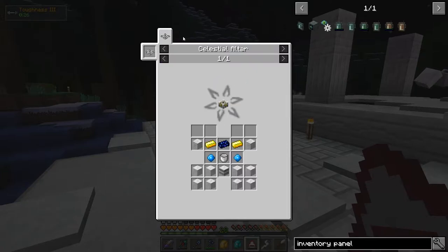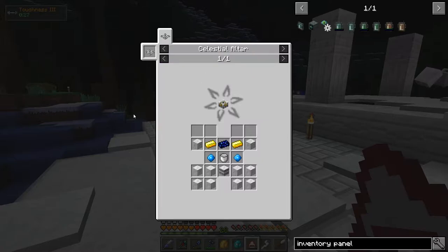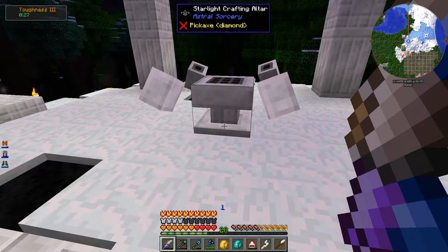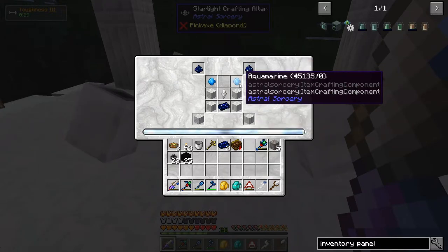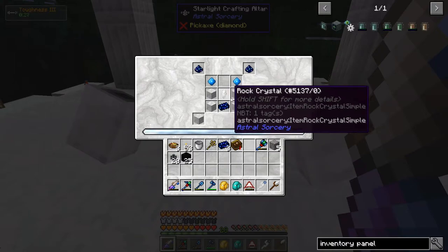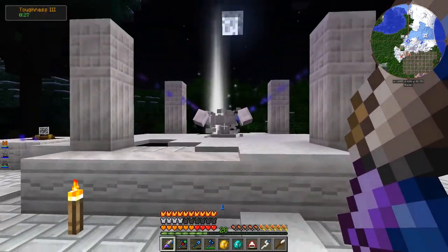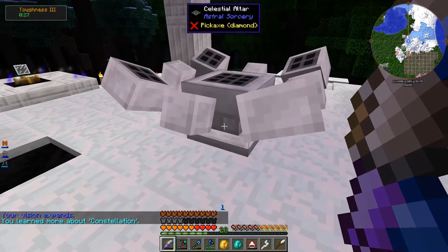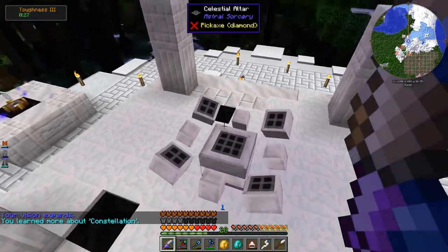The thing is, I need to make a Starlight Infuser, and to make that I need the Celestial Altar, which is the third tier of Altar. Right now we have the second tier. So let's upgrade it. You can see what's needed: some Stardust, Star Metal, Aquamarine, some Marble, and a Rock Crystal. There we go — it also opened up a new part in the book. That's the final tier.